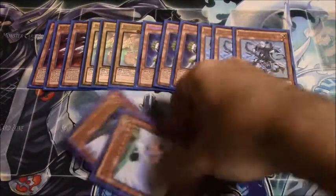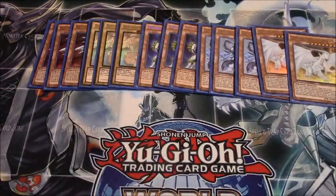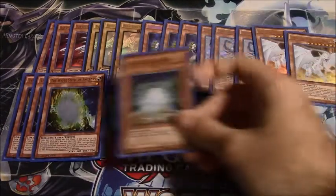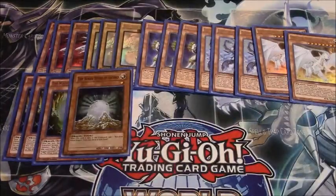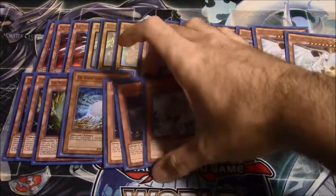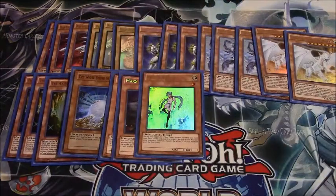Then two Dragon Spirit of White — it's okay. Unfortunately you have to run two since you play Desires in the deck, otherwise I'd run one because drawing it is not good. Then for other stuff: three Ancient Stones, one White Stone of Legend, two Maxx C, and Effect Veiler. I didn't run extra copies of Veiler — they weren't needed, I just ran the one so I could search it.